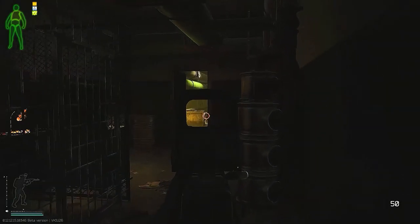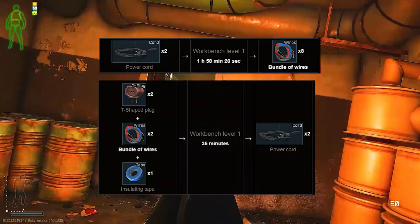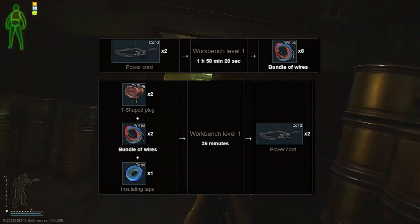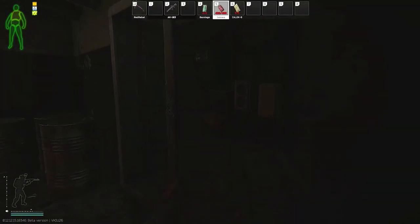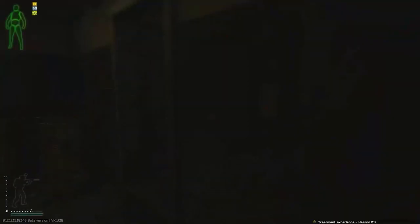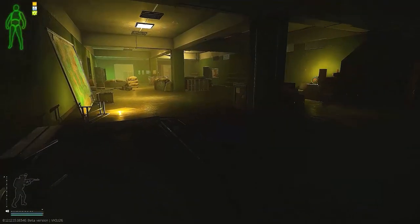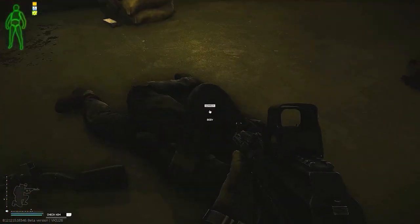Another tip to make money on the flea is to craft as many wires as possible. There's a cyclical craft in the workbench where you craft 8 wires with 2 power cords. After that, you can craft 2 power cords with 2 wires, 2 T-plugs, and blue tape. Doing this allows you to level your crafting skill, get wires for your hideout, and gives you extra wires to sell on the flea market. Because wires are a pivotal part of early wipe progression, they tend to sell for an astronomical price on the flea. Other items that players will need in high quantities are light bulbs, energy saving lamps, and capacitors.